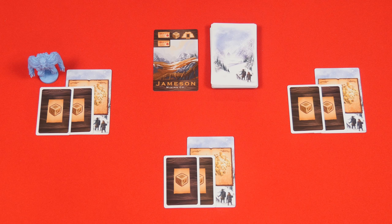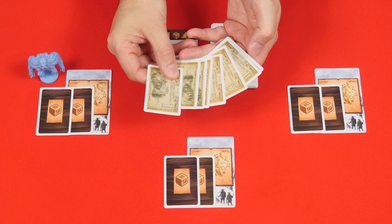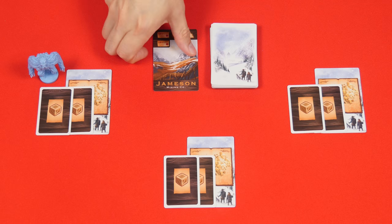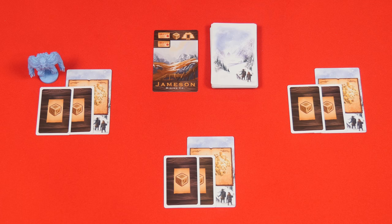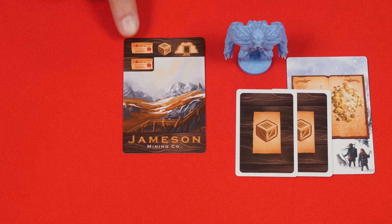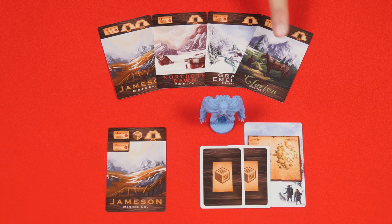Then starting with the active player and going in clockwise order each person will have one chance to either bid on this card or pass. If you bid it must be at least one dollar but it can't be more than what you'd be able to pay from the money secretly held in your hand. Also you must always bid at least one dollar more than the player who went before you. After going around the table once, if every player passed then return this card to the box. Otherwise the player who bid the highest amount pays that money to the supply from their hand and then takes this card, putting it in front of themselves. Over the course of the game make sure it's easy for all players to see the symbols here on the top of each card that you claim, so you might want to offset new ones you collect.